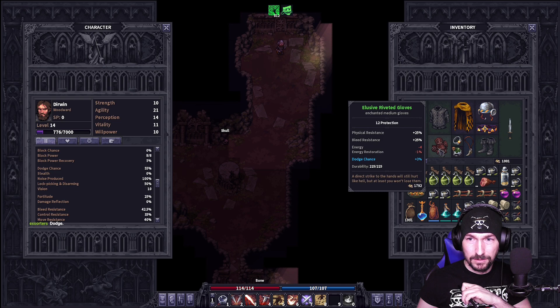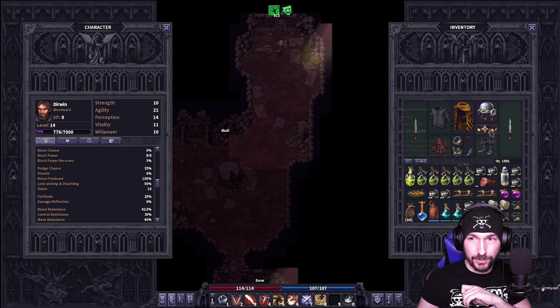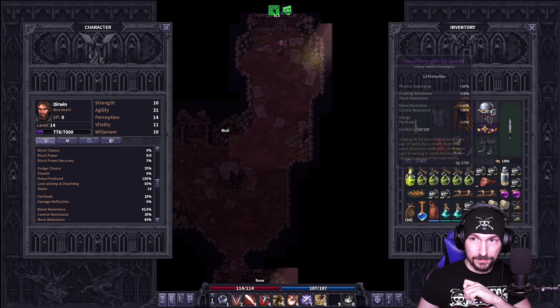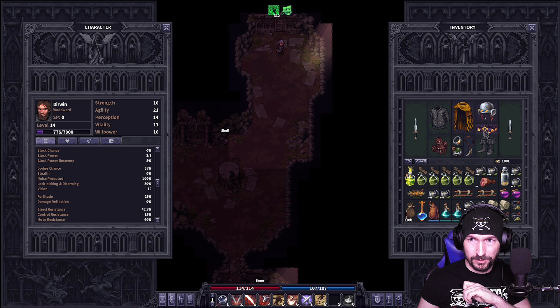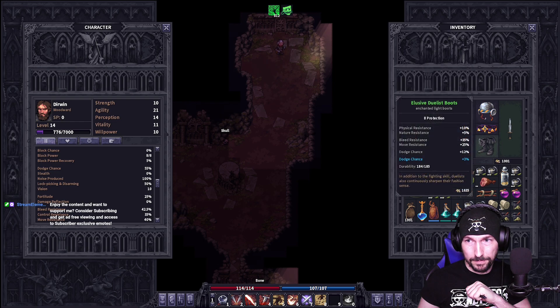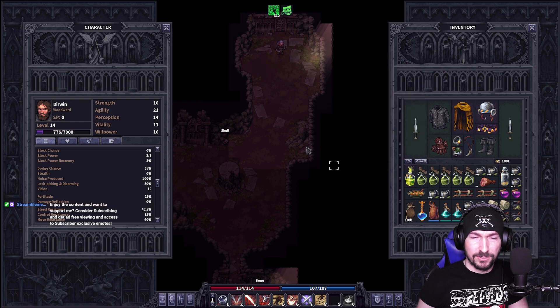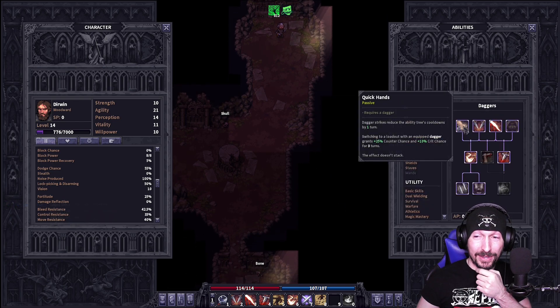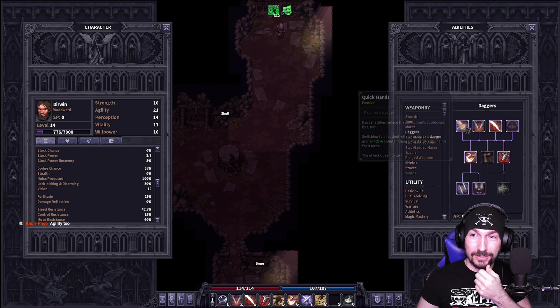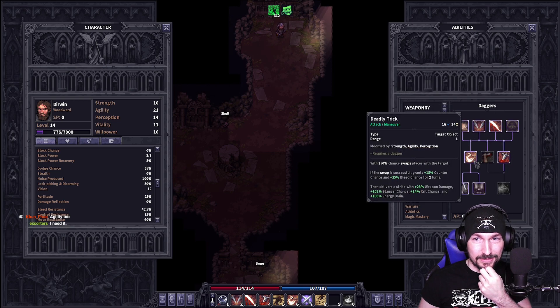We now have our abilities. I primarily went straight into daggers. Chat's asking about the 55% dodge — let me check. We have 12% dodge on this one. No dodge there, but 3% dodge from an enchantment. No dodge. No dodge. No dodge. 12% dodge here — that's 24% between those two items. 5% there, so another 5% dodge, no dodge, and 5% dodge there — another 10%. So that's 24 plus 10, which is 44. Where's the other percentage coming from?